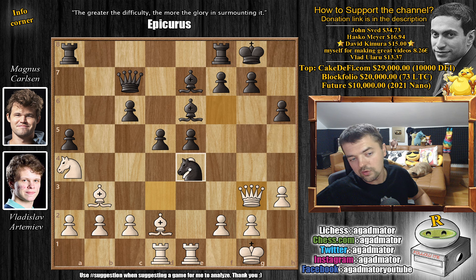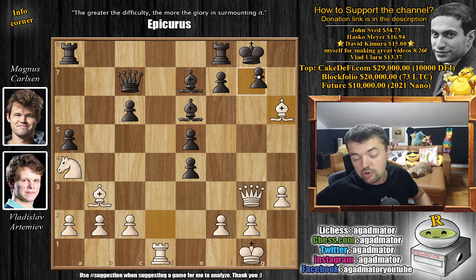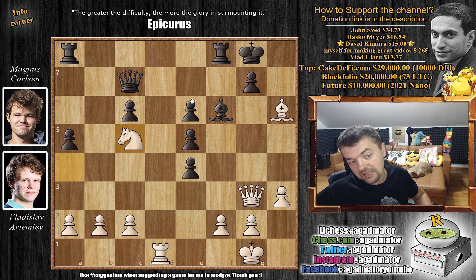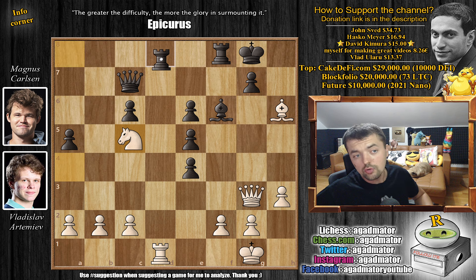Magnus goes for the kill - knight captures on e4. Artemiev grabs the exchange with rook captures on e4. We have d captures on e4, and now bishop captures on h6. Artemiev threatens checkmate, so bishop to f6 - we have to defend g7 - and now bishop captures on e6. We have f captures on e6, now tripling Carlsen's pawns, and knight to c5. Threatening just knight captures here to win back the exchange, but also there is the threat of rook to d7 - and that's just game. The queen will have to move, and we're going to capture here, checkmating the black king.